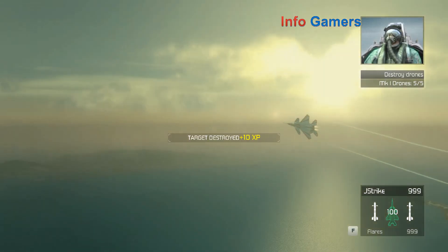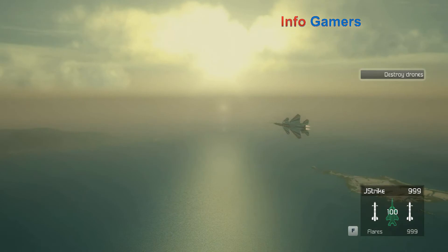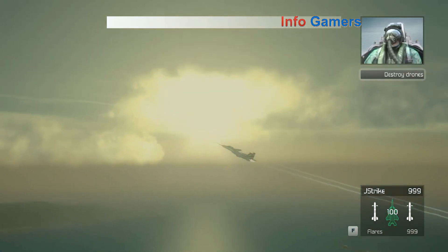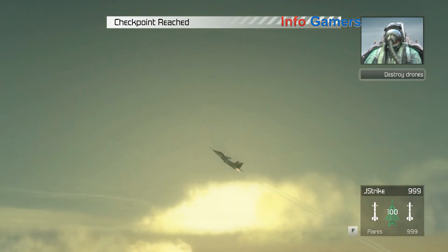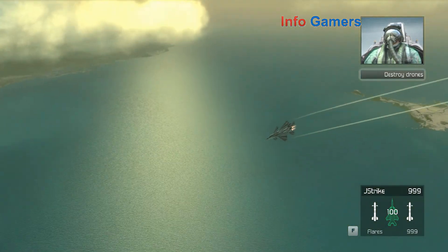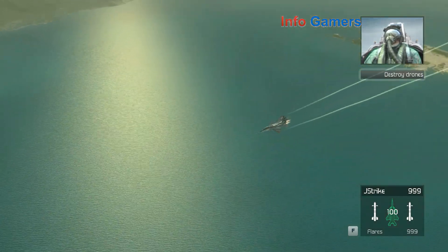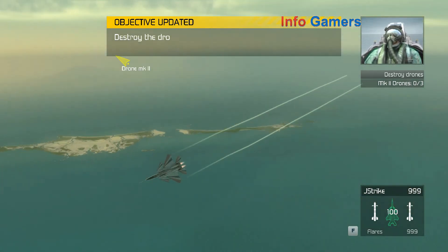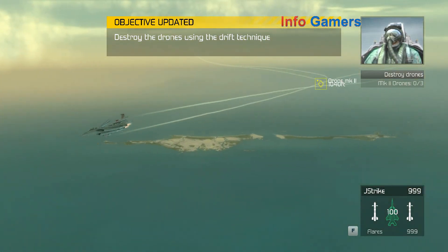That's a hit. Not bad, Crenshaw. Now we're going to launch some combat drones. Don't worry, they're not armed, so they won't be shooting at us. These drones are highly maneuverable. You'll have to push the plane to its limits in order to get a shot. Using the side-slip maneuver at the right time during a turning dogfight will put the drones right in your sights.